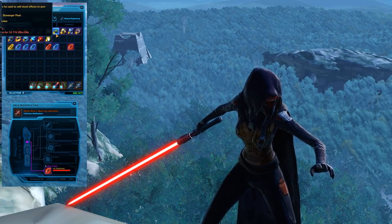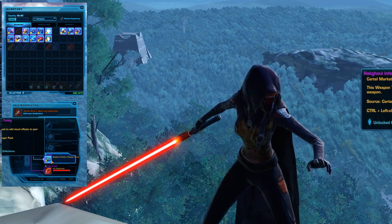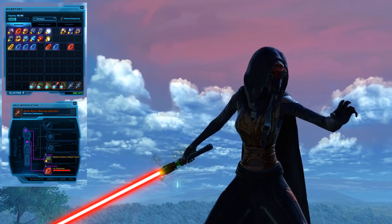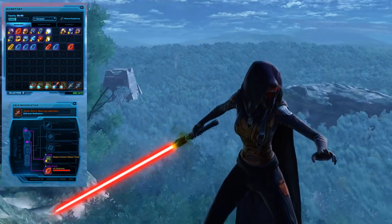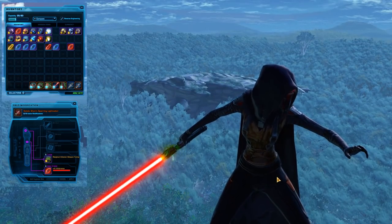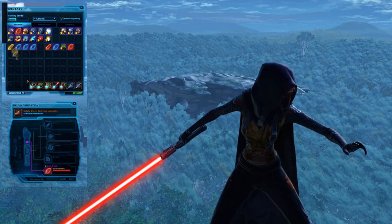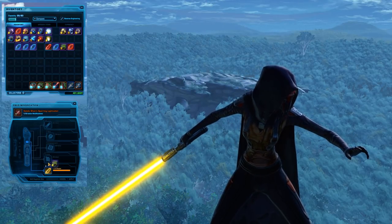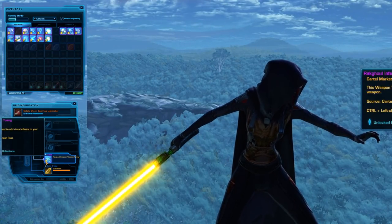This one I'm excited for. This is the Rakul Infection Weapon Tuning, obviously based on the Rakul event. It is originally from the Scavenger Pack and it is very well animated. It makes nasty green lines appear on your lightsaber as if there's something corrupted going on inside it, with green smoke coming out and green drips off the blade. This would probably go better with a yellow, green, or blue crystal rather than giving scary-looking Christmas colors.